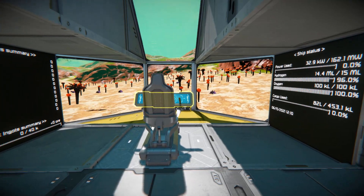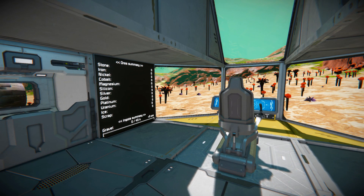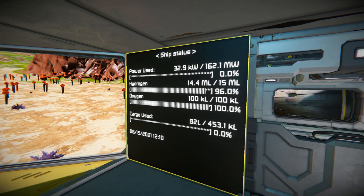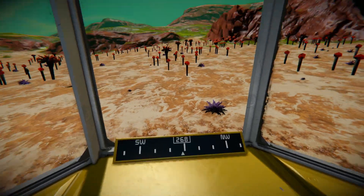Turning around and looking towards the front, we've got an LCD screen on our left and right hand sides. We've got our ore summary and ingot summary, and on the opposite side our ship status showing power, hydrogen, oxygen, and cargo used. Walking all the way to the front we've got a compass right there.